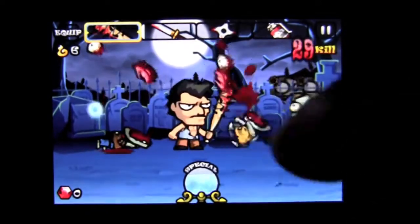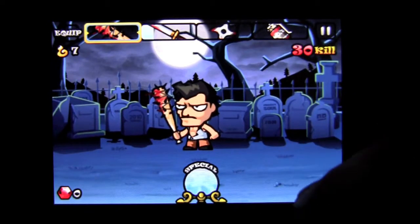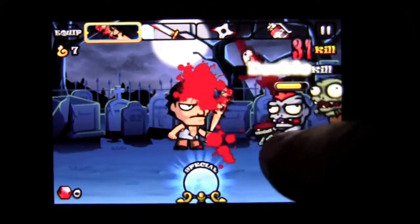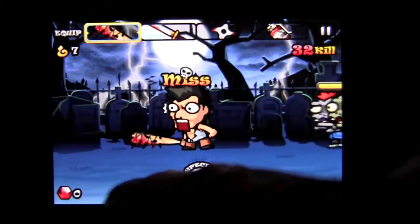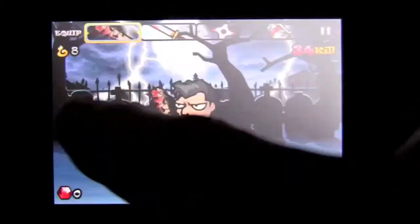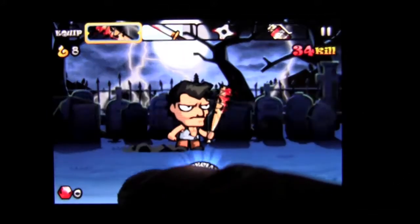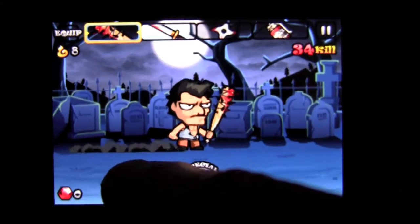I want to get the samurai sword, so I'm waiting for that. There's the boss guy — he's got an indicator of how long it's going to take me to kill him. He's pretty aggressive; you can see him bopping around in the background. Up here are my souls, and those are what will help you get your weapons upgraded as well. As you can see, I'm hanging in there. This guy doesn't give up — I missed for a second there. He's pretty aggressive. If I can make it past here, I'll get the samurai sword.